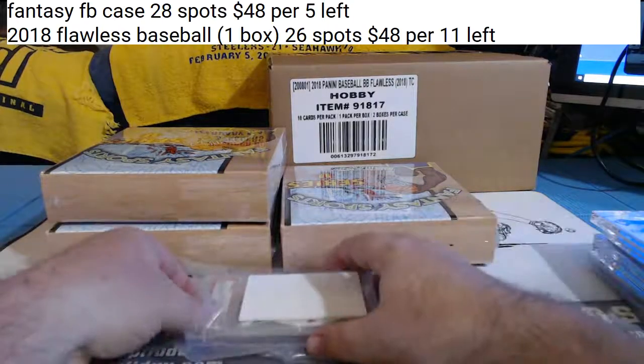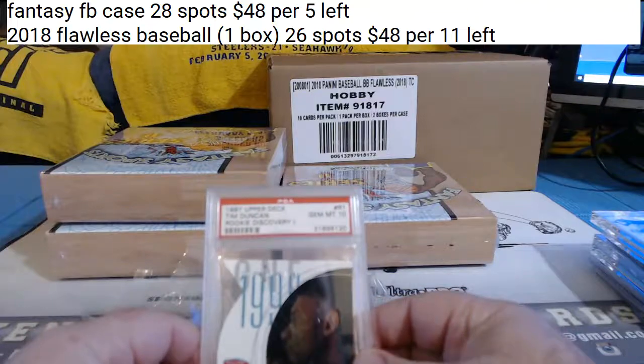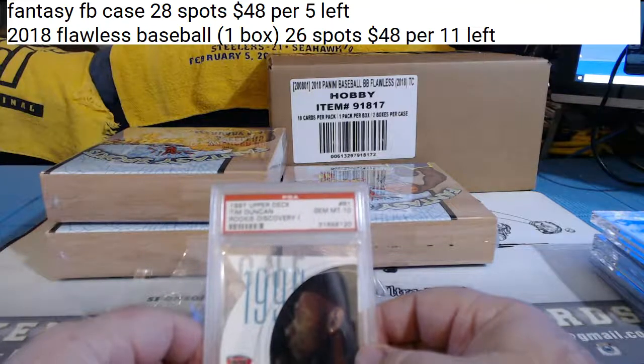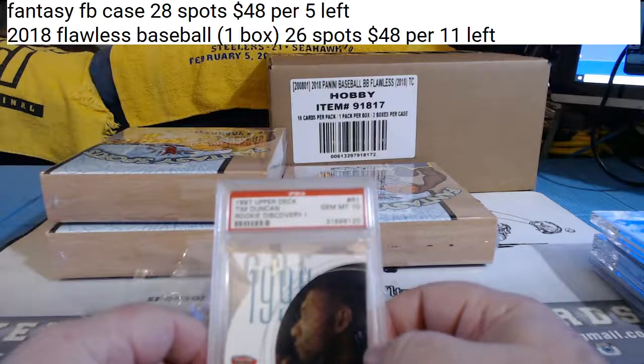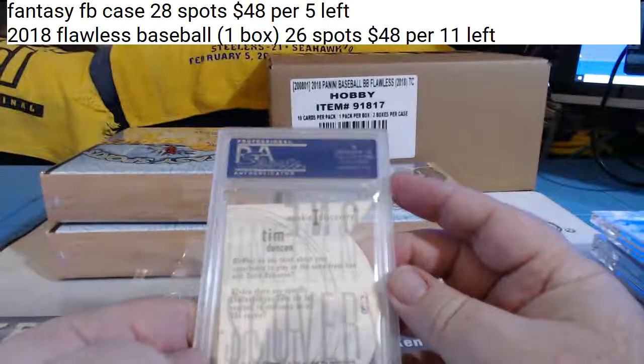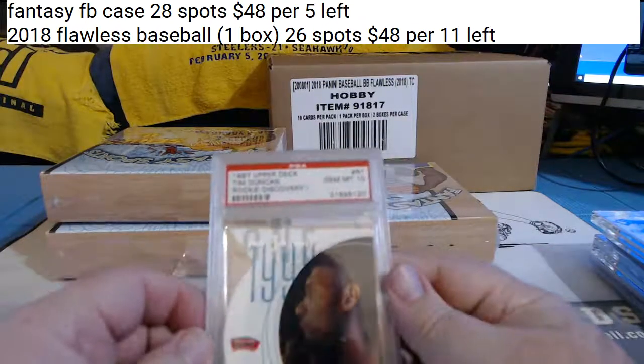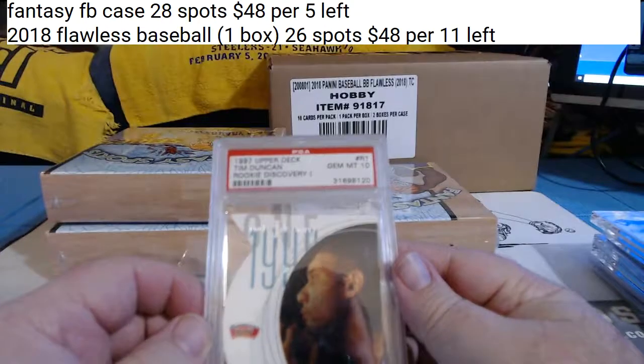Basketball gets me mixed up. Two graded cards. 1997 Upper Deck Tim Duncan Rookie Discovery, Gem Mint 10. Rookie Discovery insert, Gem Mint 10 — for the Spurs.